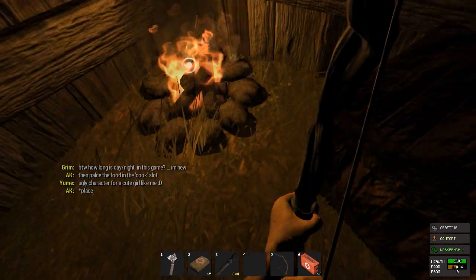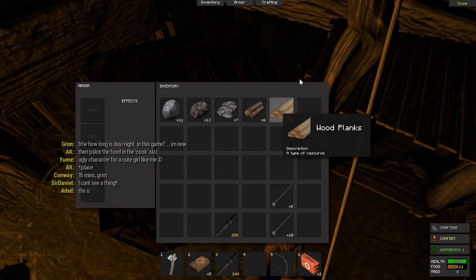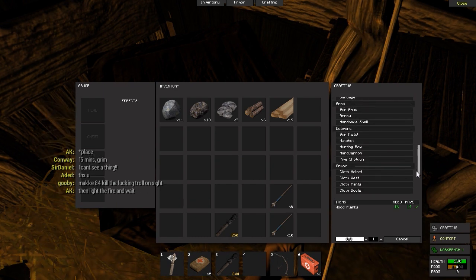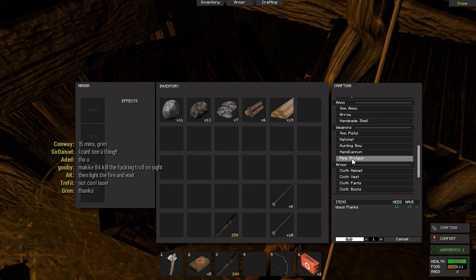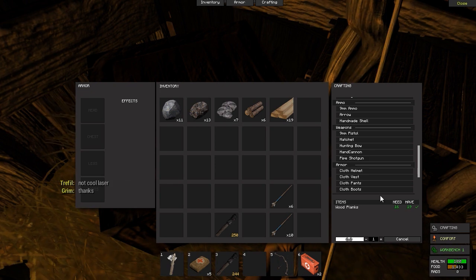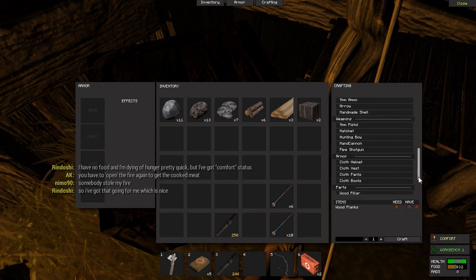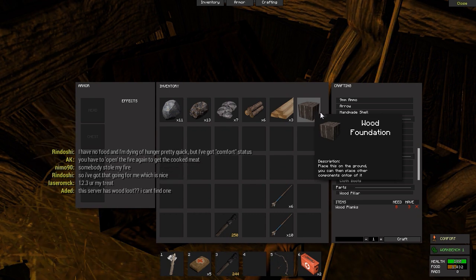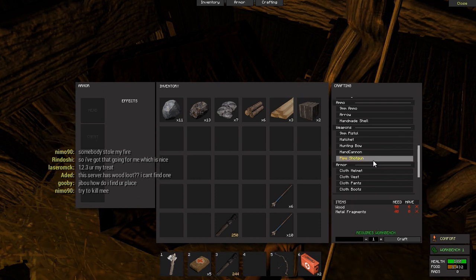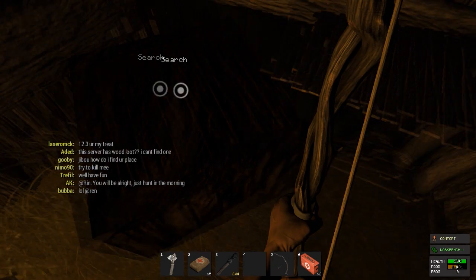Someone in the chat said apple pie tastes like concrete. I've got shotgun shells — how do I make a shotgun? For a shotgun you need 50 wood and 40 metal fragments, but for that we need a furnace.